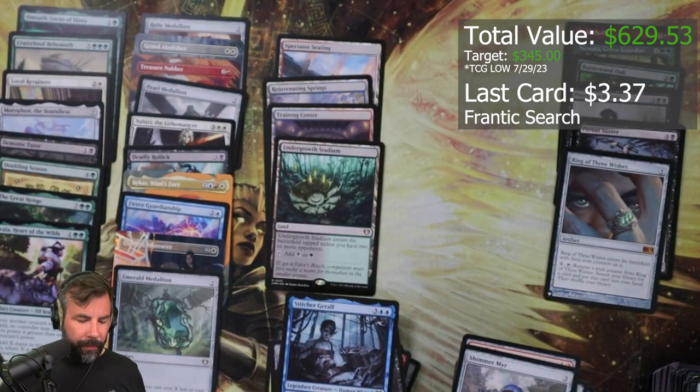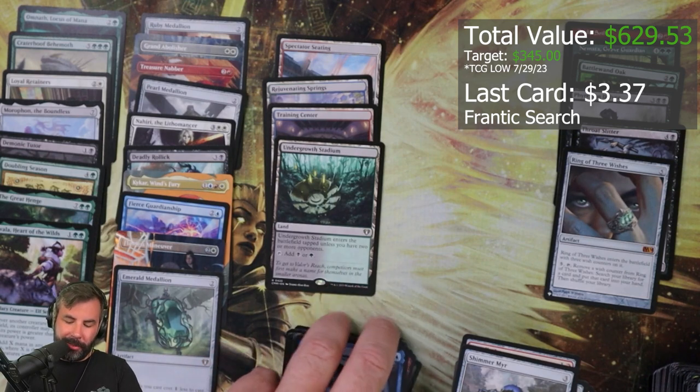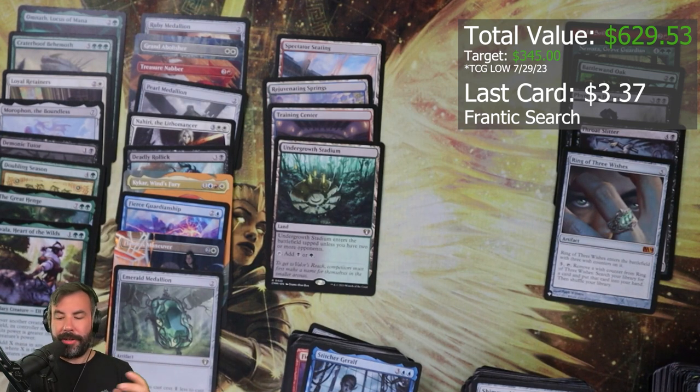I honestly couldn't tell you one way or another — prices are going to be wild, probably plummeting pretty significantly over the next week or two. I couldn't even hazard a guess on where we're at. I know there's probably some incidental value in here, probably a ton of cards in that five-dollar range that I just couldn't know. But there's definitely some cards in here that I'm very happy to have — the Henge, Doubling Season, I can always use more tutors, the medallions are great for me, Fierce Guardianship, Deadly Relic — chef's kiss. So overall, pretty great, I'm very happy with what I've gotten.